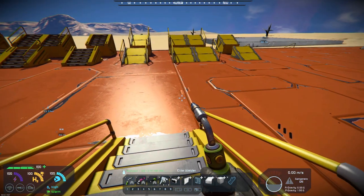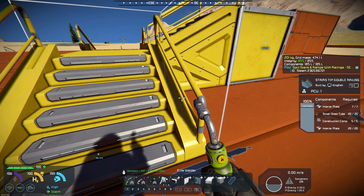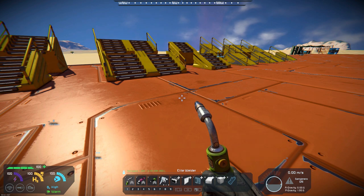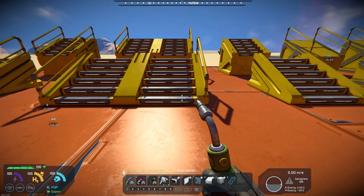They are really nice looking blocks. If we take a look at the recipe counts on them, they're pretty standard — basic materials. They're large grid only. They're survival ready. You can color them — pretty much anything that you want. They do have construction stages, and they are LOD models, so they shouldn't have any impact on your frame rates.